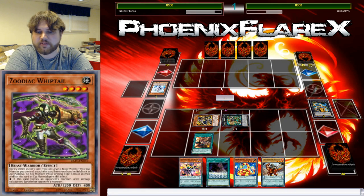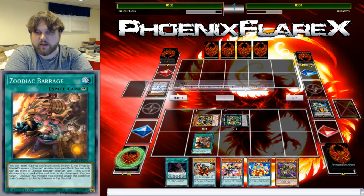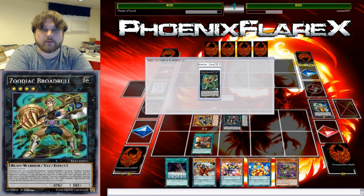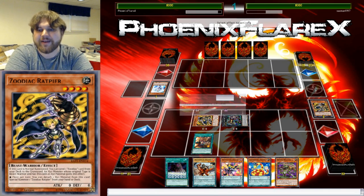So we'll do this — search for Whiptail, and then I can go into my Chalkanine, do my Pendulum Rising play, and then I'll be able to do everything the way I want. That Effect Veiler literally meant nothing. Its effect was just: discard a card from your hand. Ha! It literally did nothing.